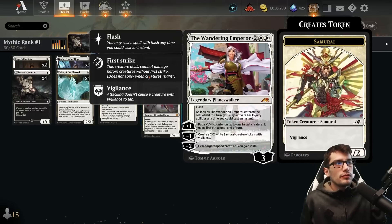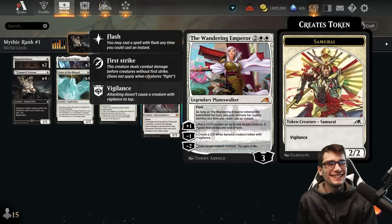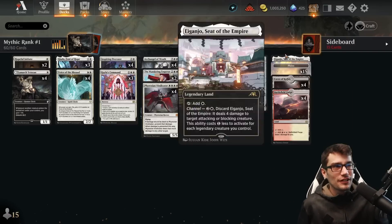The Wandering Emperor for four mana with flash, three starting loyalty, can activate her loyalty abilities at instant speed on the turn she's entered. Plus one: put a plus one plus one counter on target creature you control, it gets first strike until end of turn. Minus two: exile a tapped target creature, you gain two life. So there's life gain within the Wandering Emperor, also doubling down as control.